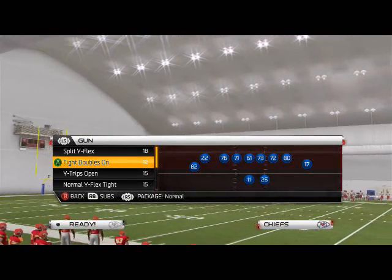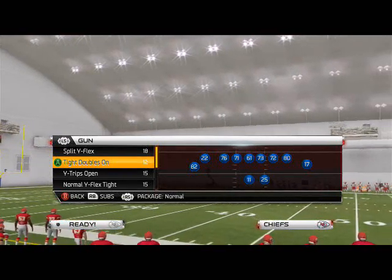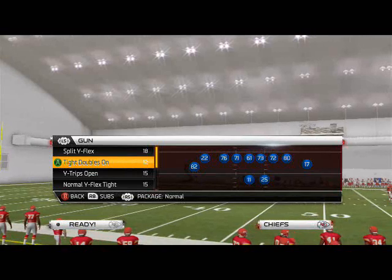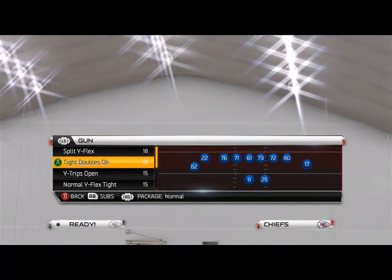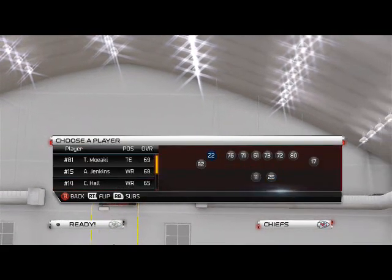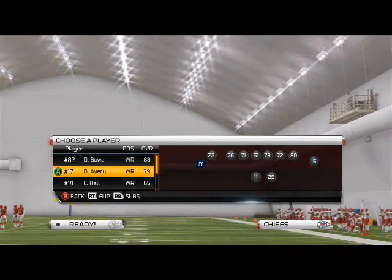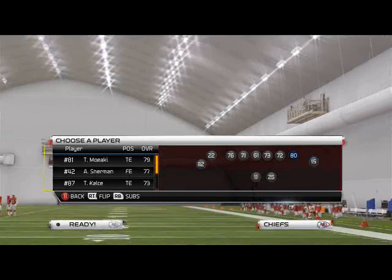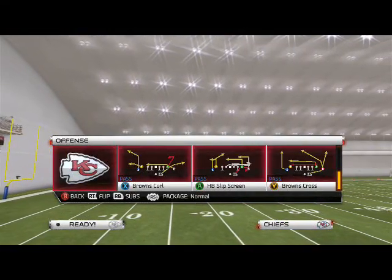What's up, Madden 25 gamers, and welcome to today's Madden 25 Scheme of the Week commentary, where we're taking a look at the base formation out of the Cleveland Browns offensive playbook. The formation we're going to focus on this week is the Shotgun Tight Doubles On — in my opinion, one of the best base formations in Madden history — and definitely going to be a really good base formation for a team like Kansas City, who has really great receivers in every asset. We can really use that three wide receiver, one tight end package with a running back in the backfield.